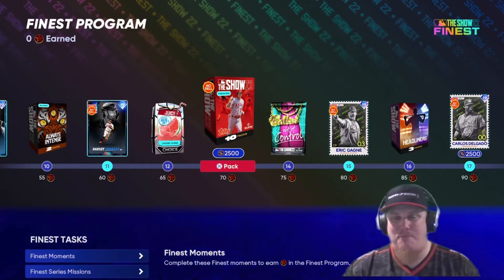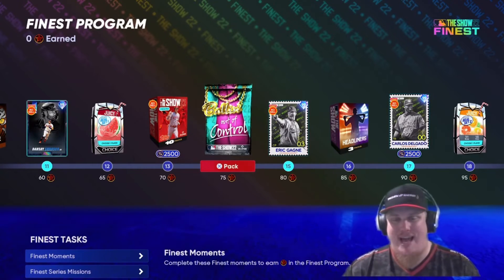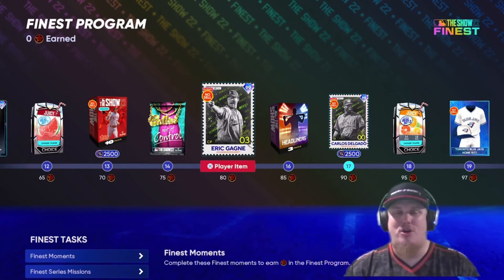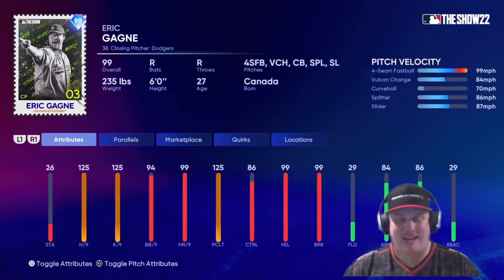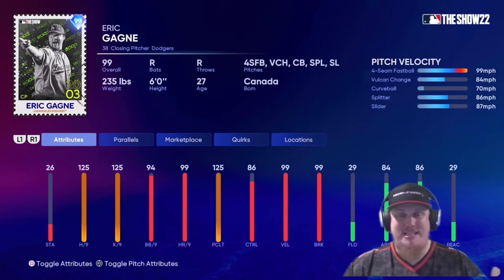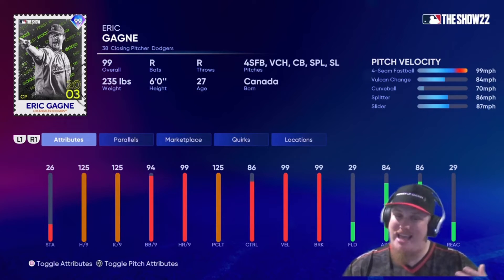You also get a juicy Set 1 pack, a 10-pack show bundle, and a Ballin' Out of Control pack. Then at 80 stars you're looking at the newest Finest card — Eric Gagne. The Takashi legend gets his Finest card, coming in at 99 overall as the closing pitcher for the Dodgers.